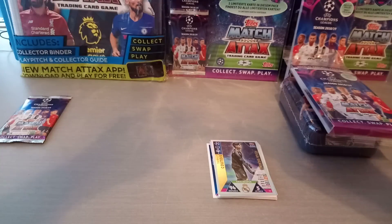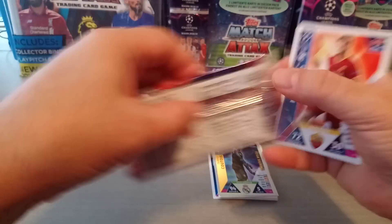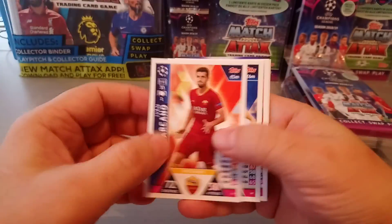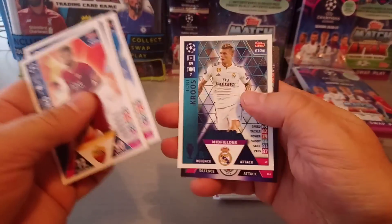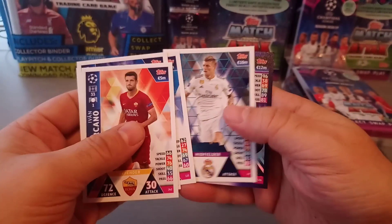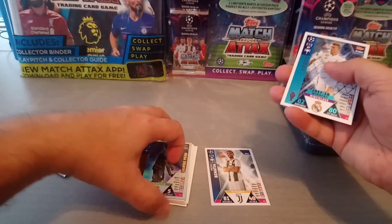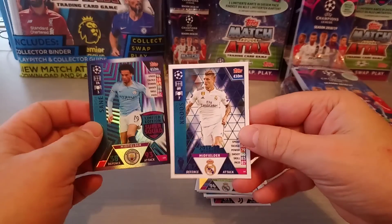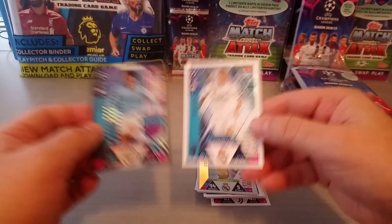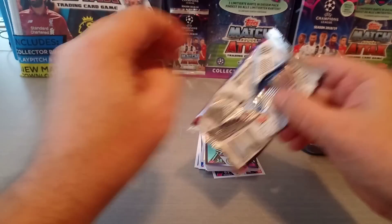Enjoy playing, lads. Tony Cruz, midfielder — and boom, we got another Leroy Sané. That was unexpected because that is not supposed to be in the limited edition pack, but we got a second one.